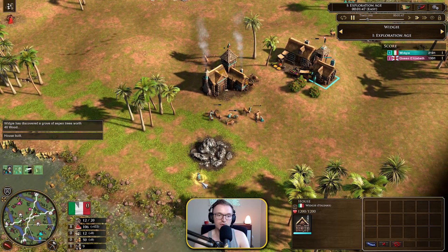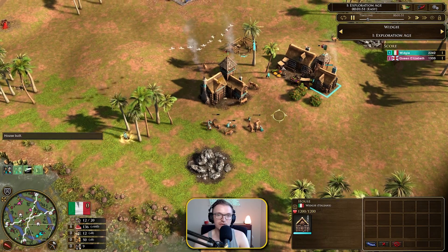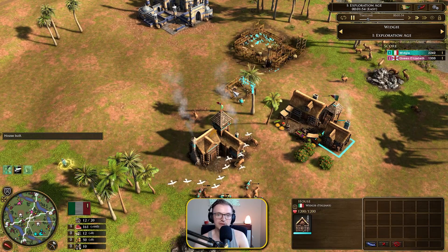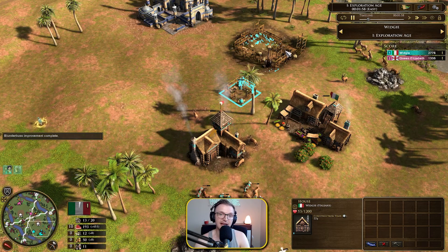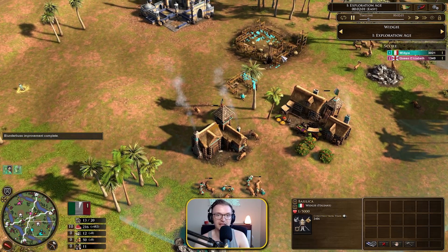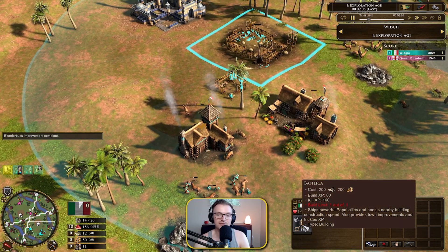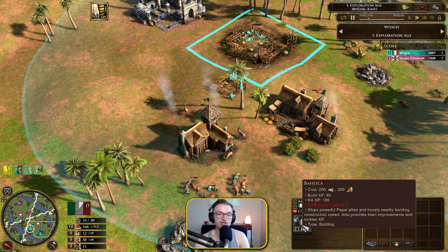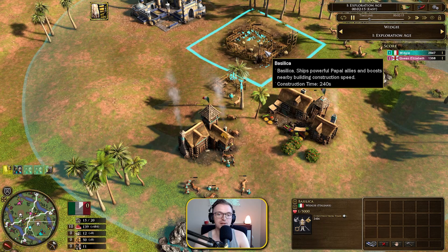There's a quick transaction there — I picked up 40 wood on a treasure and used some of that to quickly finish off building the house. Once you've built a house, the next thing you're going to want to do is build another house and then go for the basilica. The basilica has a huge area, and that gives you improved construction speed, which is crucial if you're playing as Italy with the architect. You want to build your buildings as quickly as possible, so build this as soon as possible to get that benefit.